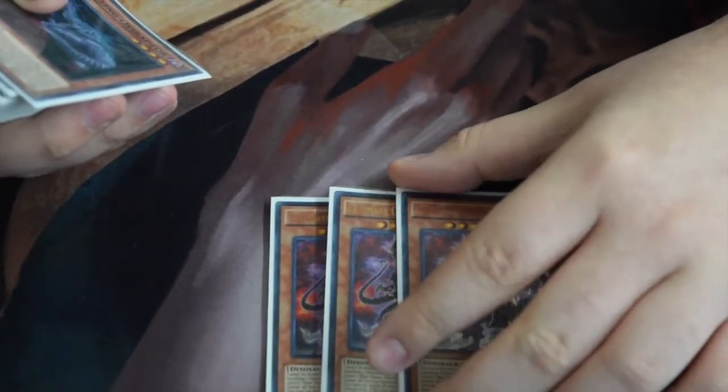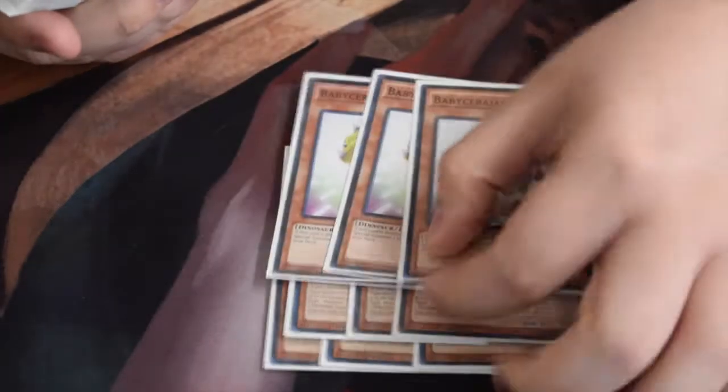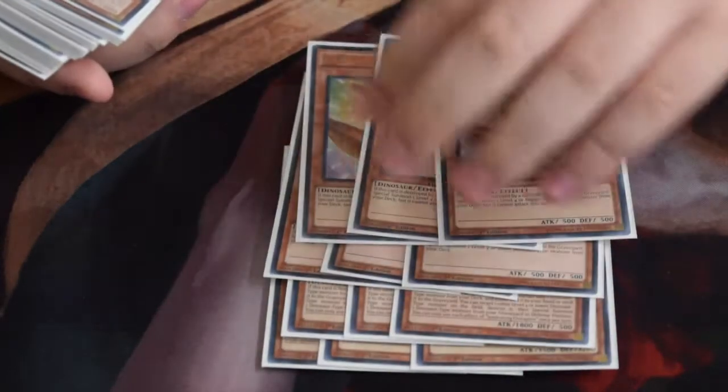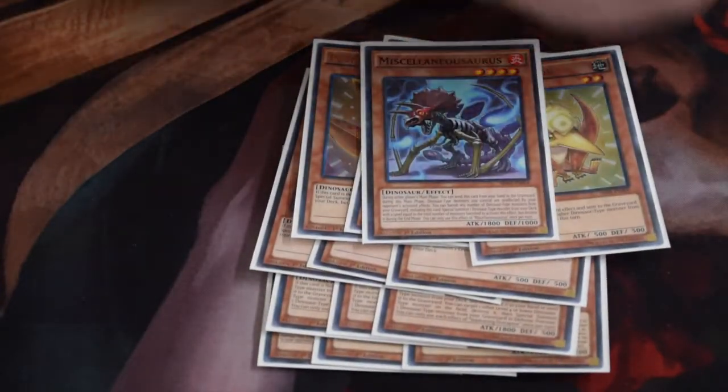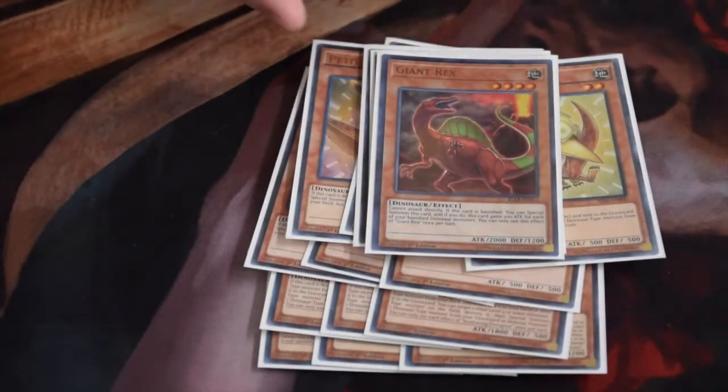I play three UCT just because if you draw into it, it's good — it searches Oviraptor. Three Oviraptor, self-explanatory. Three Babysaurus, three Pterodactyl — best card of the deck. One Miscellaneousaurus, rest in peace. One Infinity, OTK card. One Giant Rex because it's good.